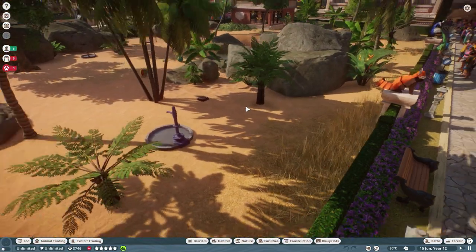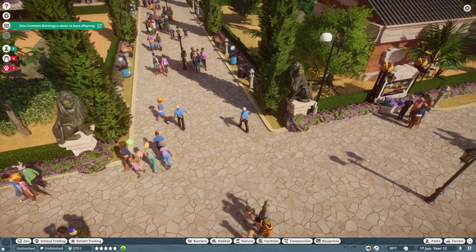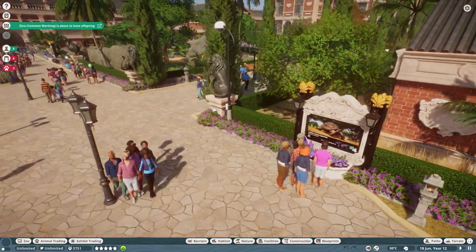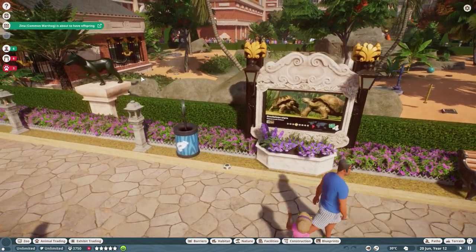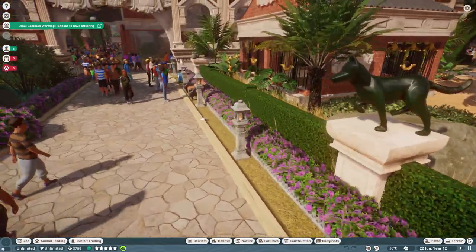The walkways around both tortoise enclosures are exquisite - I love them, so beautiful and decorative. Also look at the information boards - absolutely incredible. I also noticed you can change the color of the wolf statue, which is interesting. The two tortoise enclosures are definitely winning in my books.